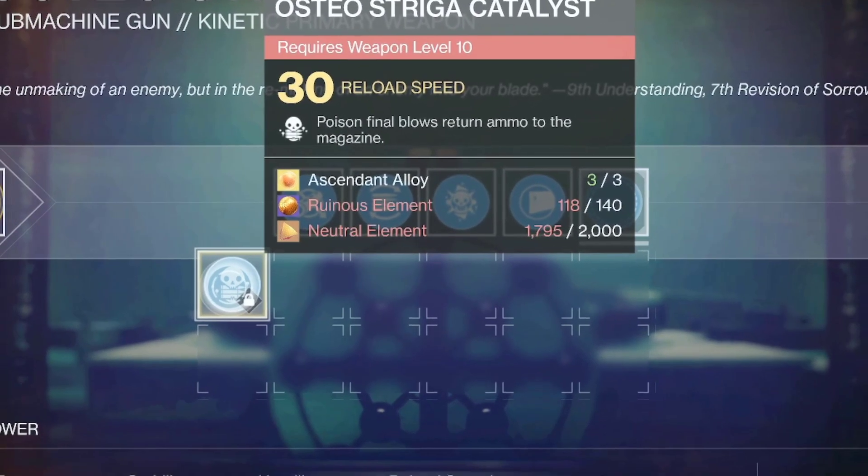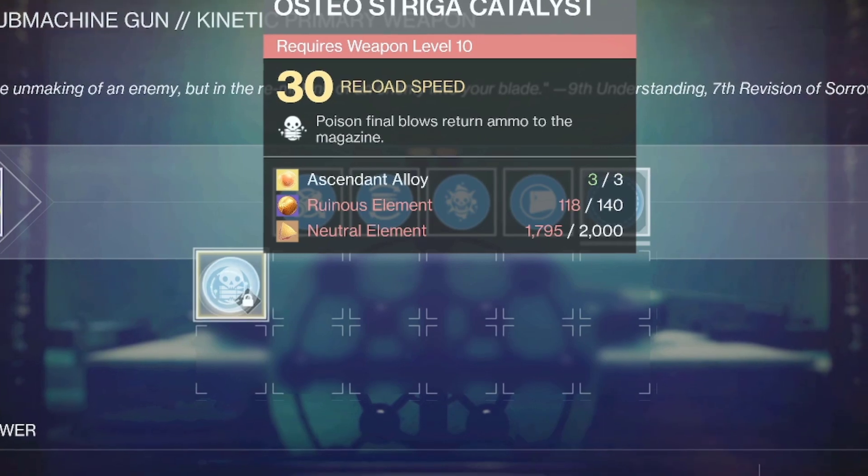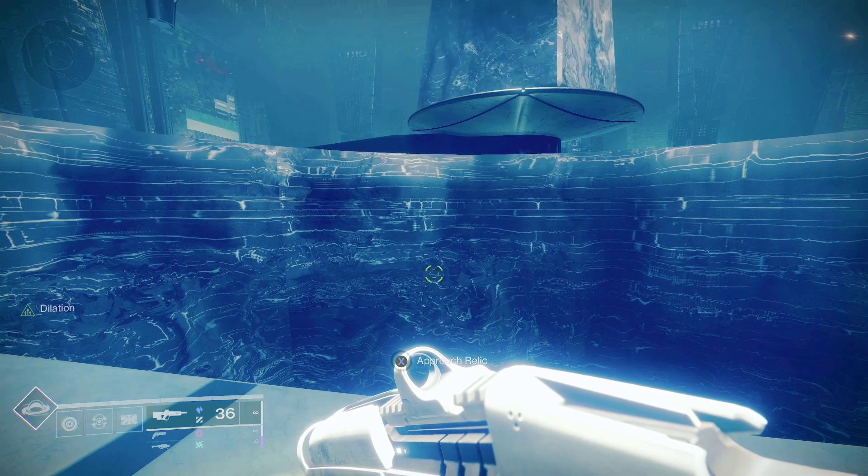Now you can see I have 118 out of 140. Before that I only had 106, which means I moved up and I am closer to finishing the catalyst for this one. Now what are some of the fastest and best ways to get these materials? I'm going to show you three different methods.